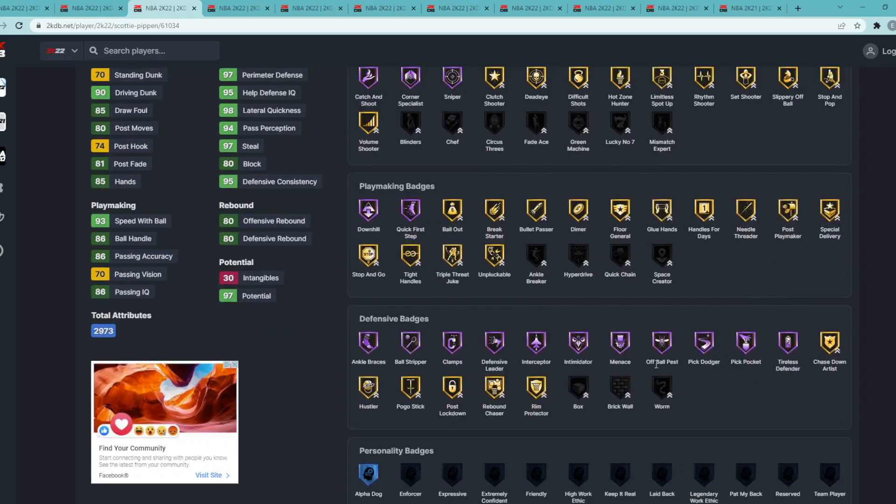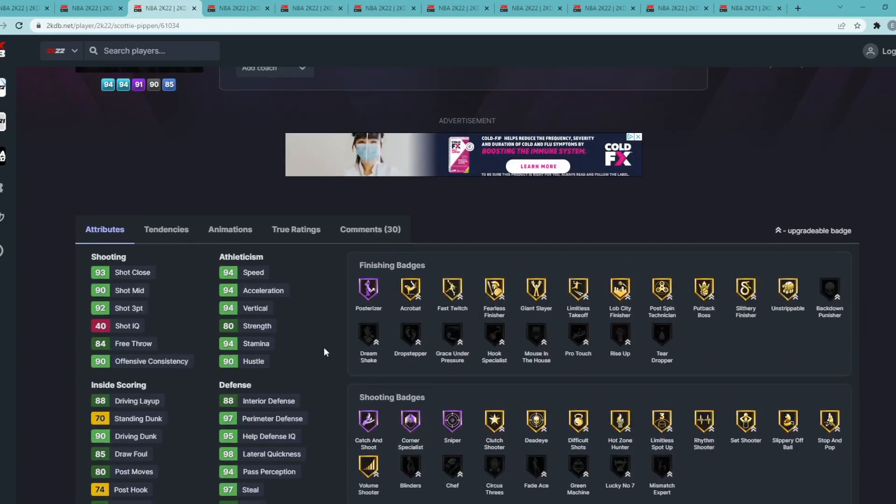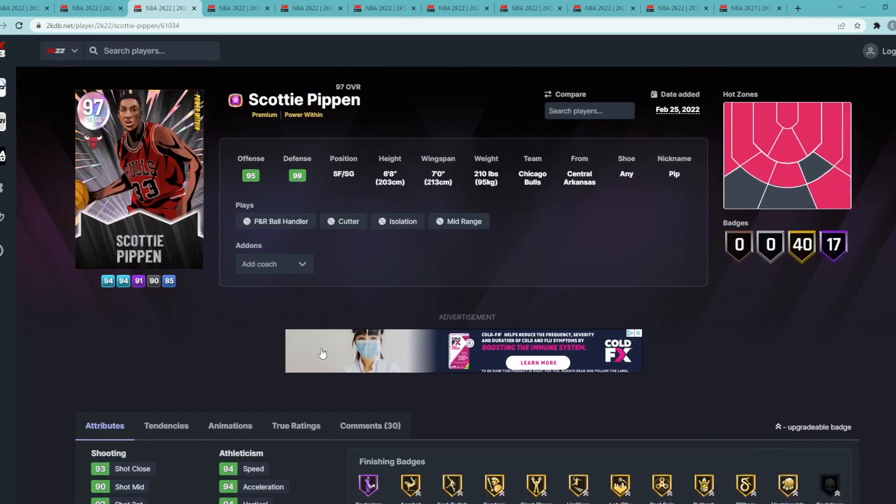Scotty Pippen's defensive badges are absolutely insane — Interceptor, Clamps, Pick Dodger, and Pickpocket all on Hall of Fame. He also has Hall of Fame Quick First Step, Sniper, Corner Specialist, and Catch and Shoot. In my opinion, he is easily a top three small forward in the game.